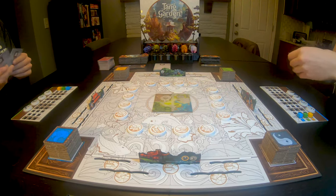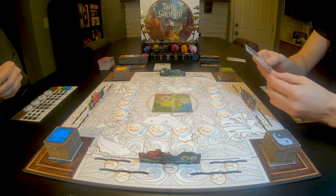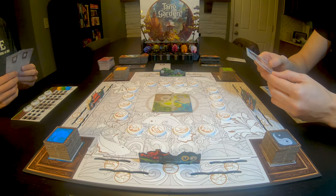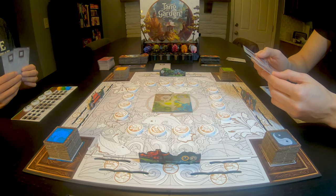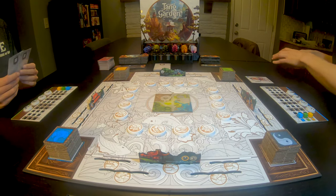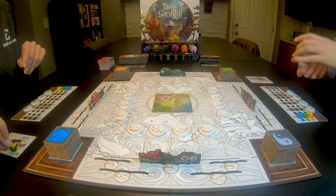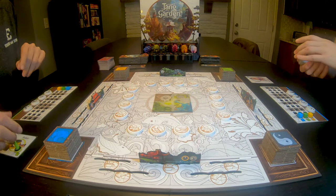So she picks those two, I'll take these two, and then we just pick one which is a little more fun than just picking a random one. I think I'm gonna go with the Empress. I'm going with the Student. Awesome. Maybe explain your ability real quick.